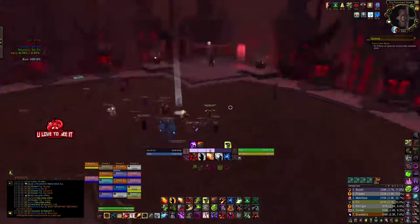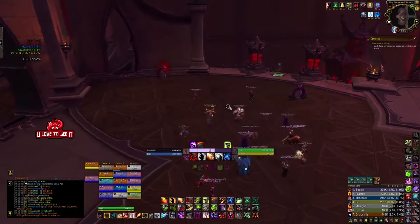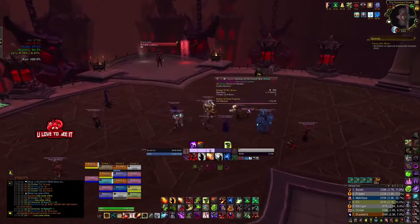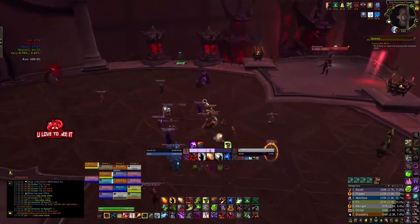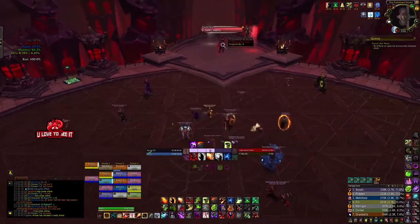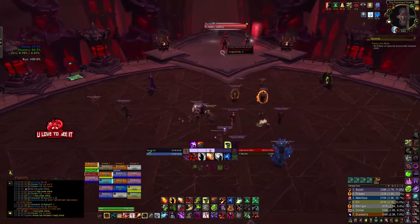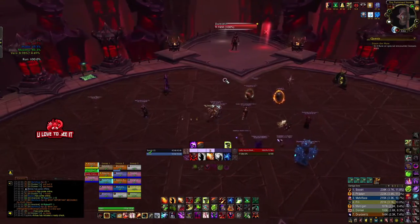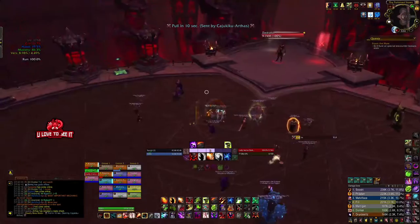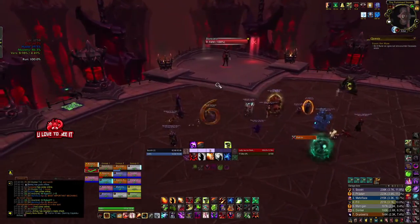I'll call out everything as the fight goes so there's no confusion. Let's do it — we will use Bloodlust on pull as well. It's gonna die, just lust on pull, we will be fine. We have Sushi's blessing — easy boss.